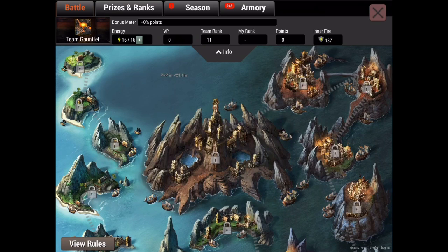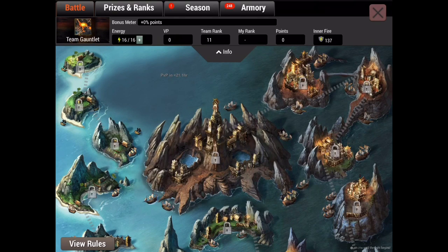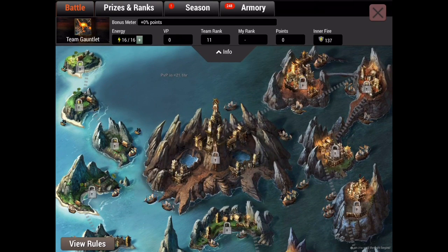The smaller islands obviously give you a lot less points per attack — I think it starts like 25 points per attack or maybe a hundred. The final island gives you 810 or like 870 points per attack, and I think that might be with inner fires. Your goal as a team is to get as far as possible. PvP, shown in the middle of the water, is really what makes the world go around — this is where you get a lot of points if you want to be one of the top teams in the league.